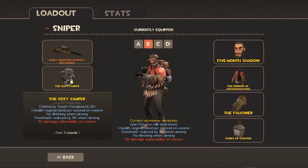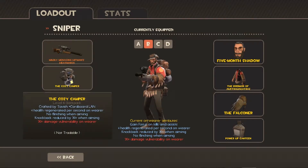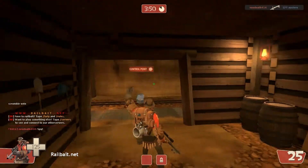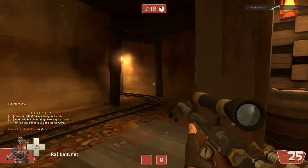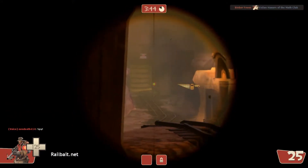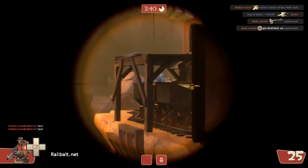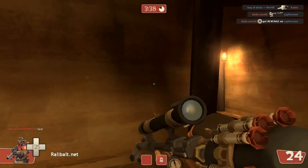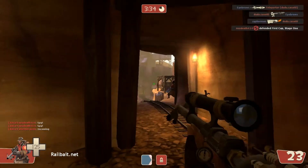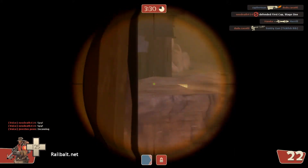My personal loadout was the Hitman's Heatmaker and the Sydney Sleeper, just because I'm a terrible sniper. We can see me taunting and looking at the backpack — it looks really awesome. Scoping in here on Dust Bowl, a Uber gets popped right in front of me. I get a shot in and actually hit someone — don't know who, but I hit someone. The enemy sniper is something to be very cautious of here, since I do take a lot of damage and a headshot would hurt.